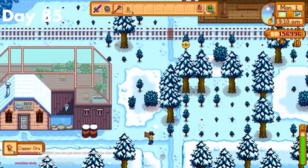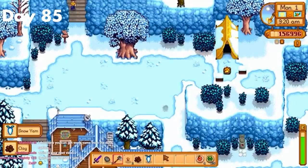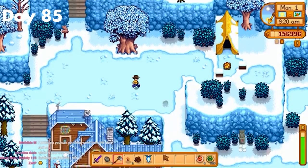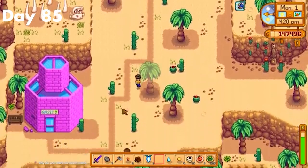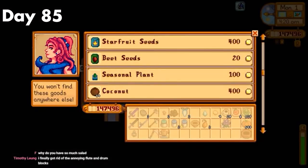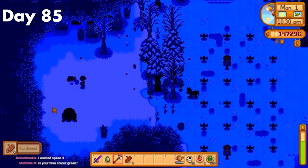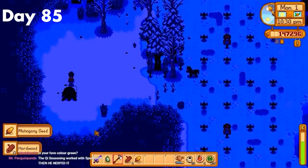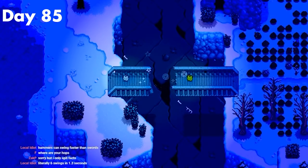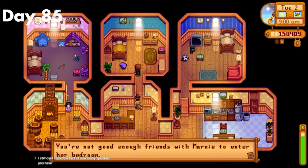Day 85 — the start of winter. I instantly went and got the forageables I needed and looked for the nautilus shell, which is basically the only thing I needed for the CC besides the red cabbage. After that, since I forgot to mention it, I started the Mr. Qi quest by bringing a battery to the tunnel. I'd already completed the second step by getting a rainbow shell to the train station, but the next step was to buy 10 beets and put them in the mayor's fridge, so I went and bought 10 beets. After watching the Junimos repair the bridge and unlocking the quarry, I realized that collecting that hardwood had actually pushed me over to level 10 foraging, meaning all my forageables would now be iridium quality.